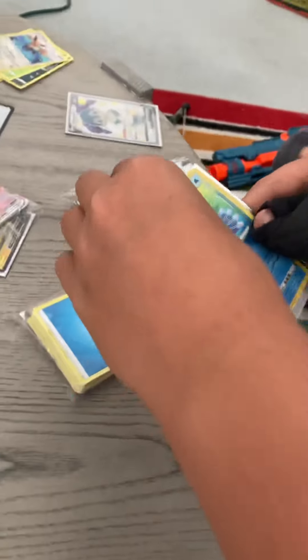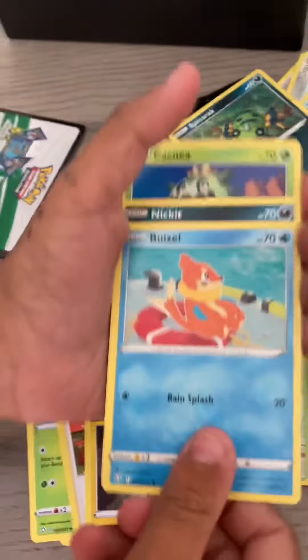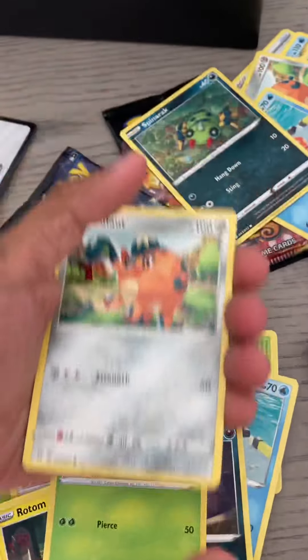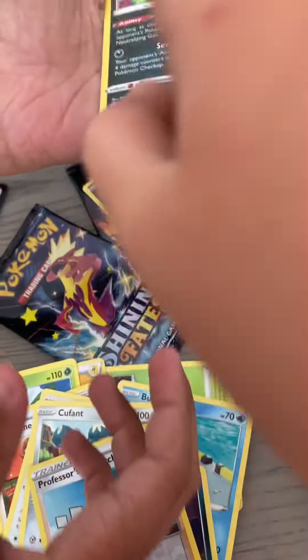We had another green and white code card. Let's see what we've got. I see something, that's going to look pretty cool. No it is not. Rowlet, Eevee... Oh! Shiny Inteleon V. God damn. That's better than my other one. Sweet.